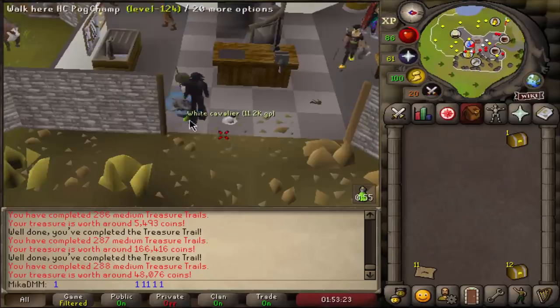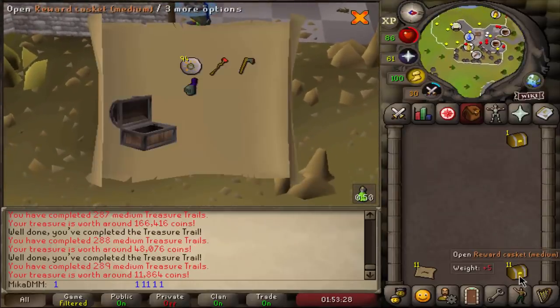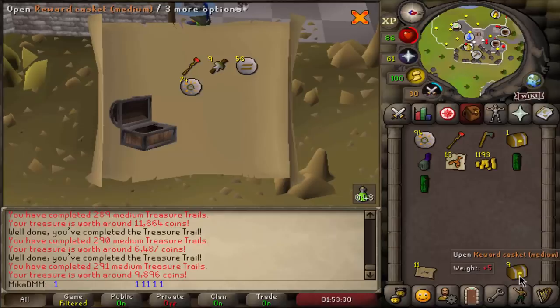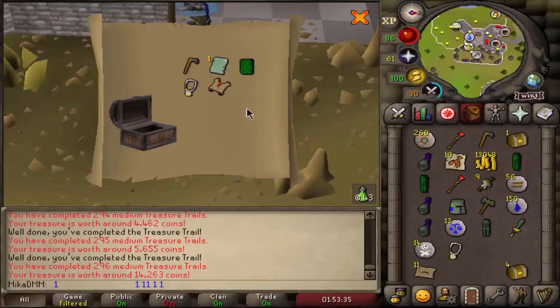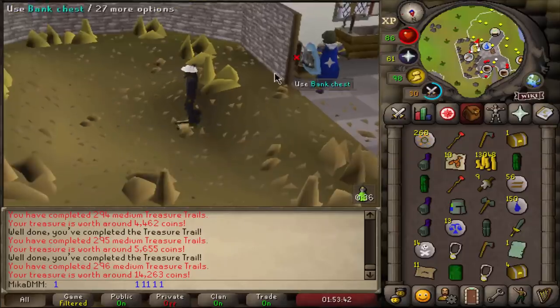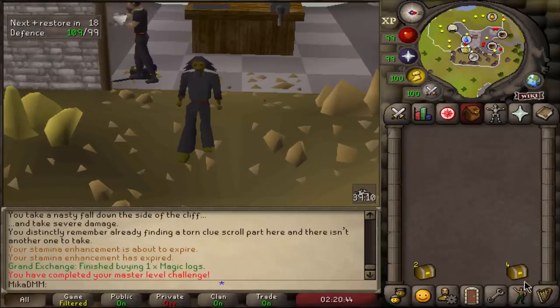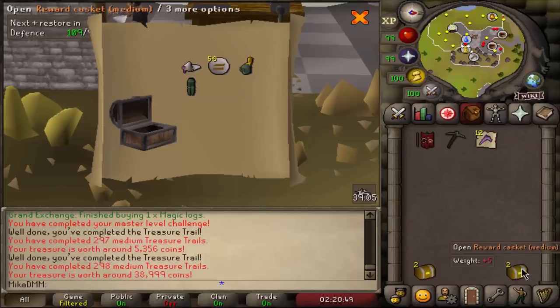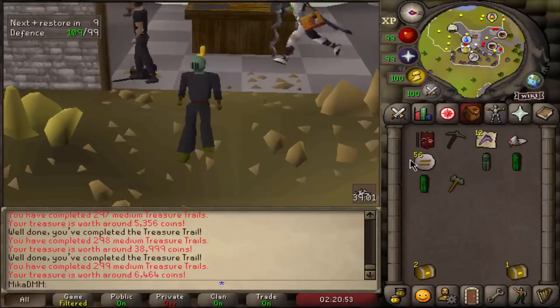I'm taking this white cavalier. 12 more. Heraldic helm. And another master clue scroll - we're going to do it and then open both of them at the same time. Also got a Gothic page there, not too bad at all. We now have two master clue scrolls that we're going to open right after the mediums. Four more to go. Banner, miter, and the gold. And banner.